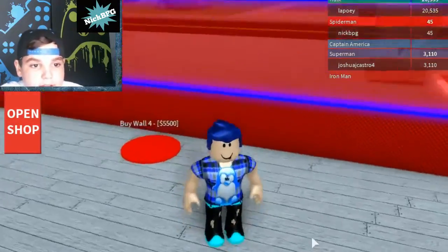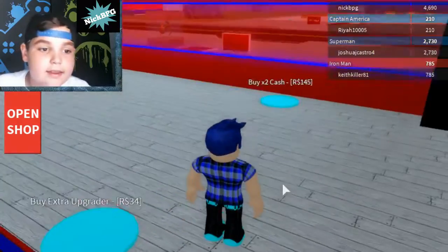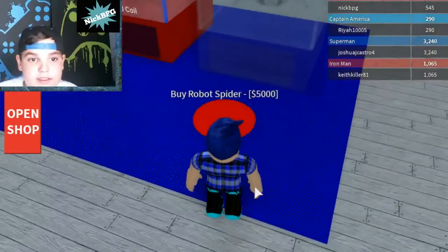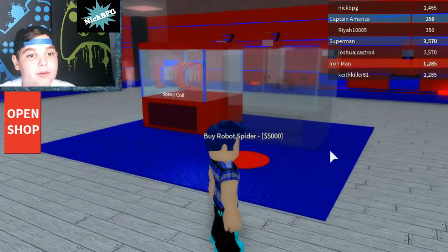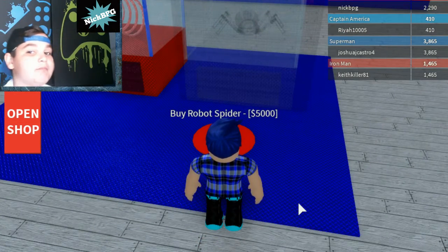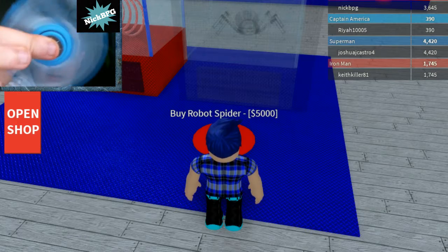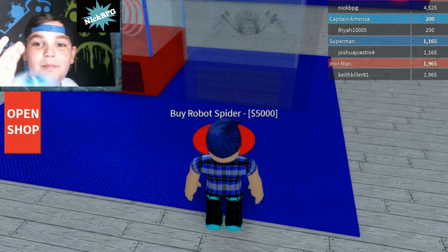At least we have enough money to buy the next upgrader — yes! We can buy our walls in a second — yes, we have more walls! Now we have to save up 9,000 — are you joking? Man, these droppers are expensive. We can buy the second floor in just a second. We should spin the NickBPG fidget spinner — look at how cool that looks. NickBPG is the best!